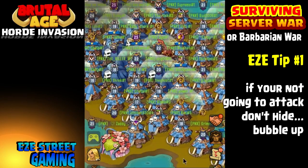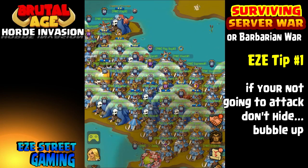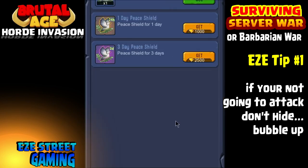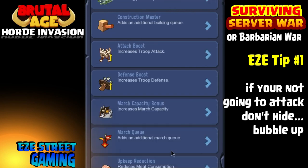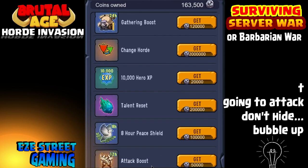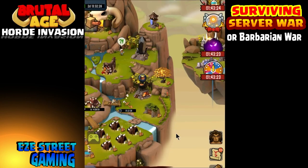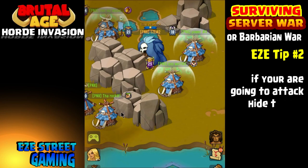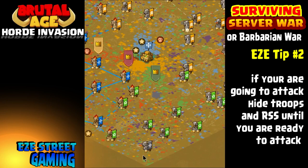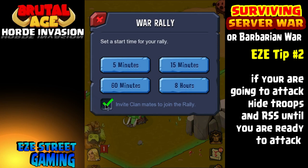I've got a few tips to start off with. The first way to survive server war or barbarian war: if you're not going to attack, don't try to hide — bubble up. Bubble up means go get a shield. You can go and buy a shield with your clan coins if you're in a clan, which most of you are. You're earning clan coins every time you assist your clan mates. You also get coins when you fish and you exchange the crappy fish.